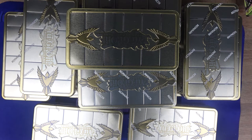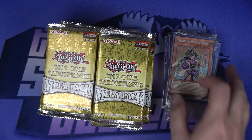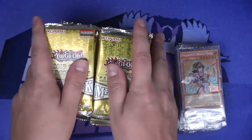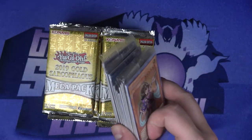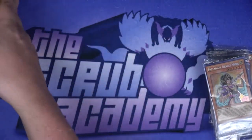Let's go ahead and get cracking. What I decided to do is open up every single tin and remove the pre-packaging so we have all of our promos in one pile and all our mega pack packs in another pile. We're going to open up every single promo first, knock those out of the way, and then jump into the mega packs.